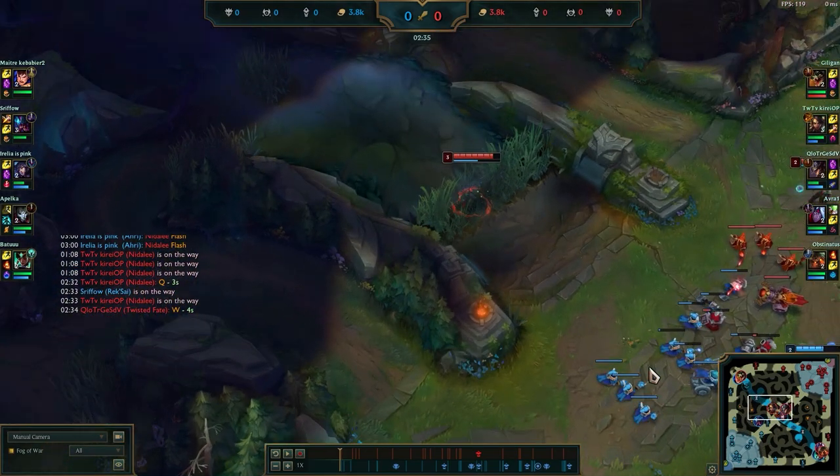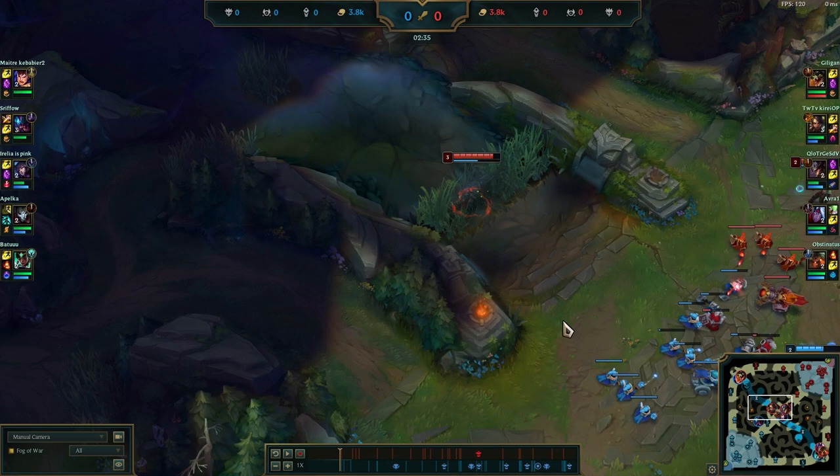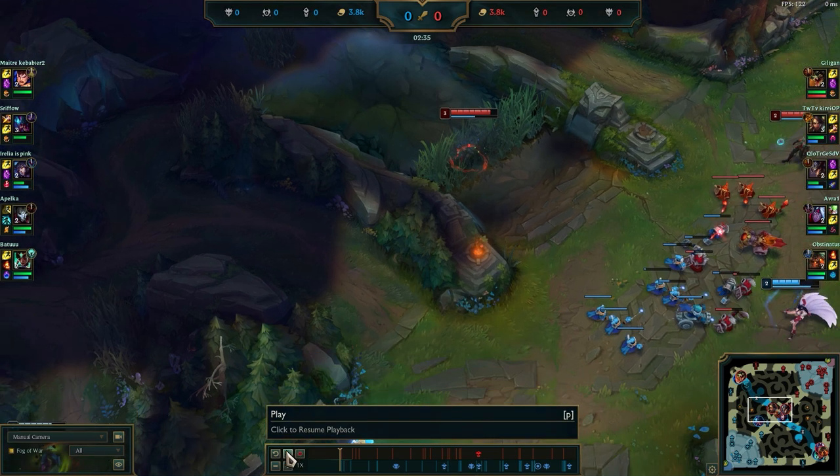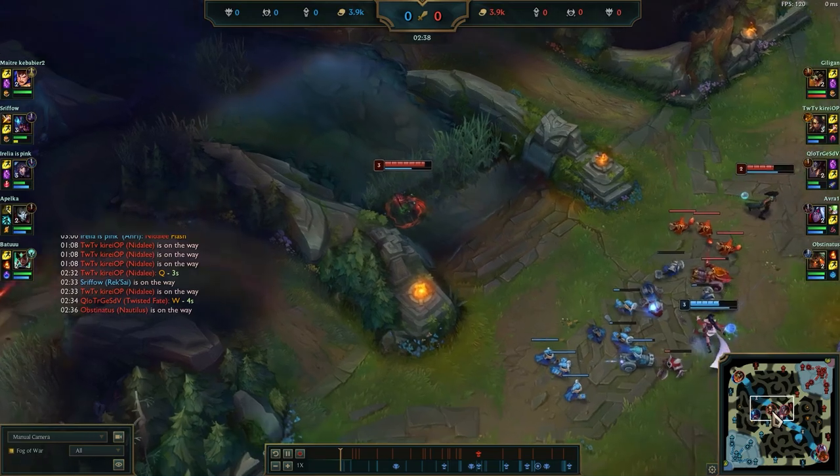The side lane gank timer is usually around 2:45. That's if you start solo on most champs. If you get a leash, it's minus 5 seconds. So if you're playing mid or any other lane, you can think about those timers and be like — okay, around this time the enemy jungler might be here, or he might not be.